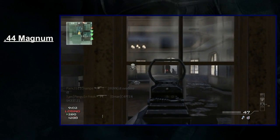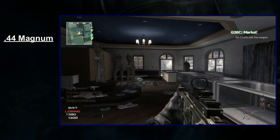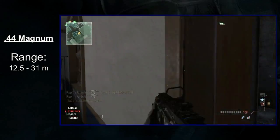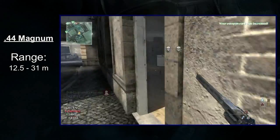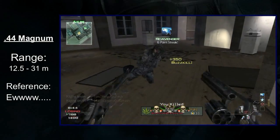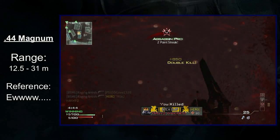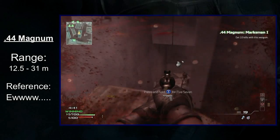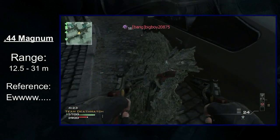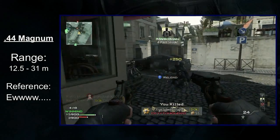The best advice I can offer is to only use the Magnum in close quarter battles. Don't even try to fight at long range. Your damage starts to drop at 12 and a half meters and falls off completely at around 31 meters. No matter how you try to spin it, the Magnum isn't good at range. Sure, you can get by in hardcore where you only need two hits to kill at max, but I based my assessment on the core game types. Somehow, the most powerful handgun in the world becomes a peashooter at range. The devs felt the need to take the Magnum from a three hit kill at range in MW2 down to a six hit kill in Modern Warfare 3. The Magnum is an unfortunate victim of nerfing developers.